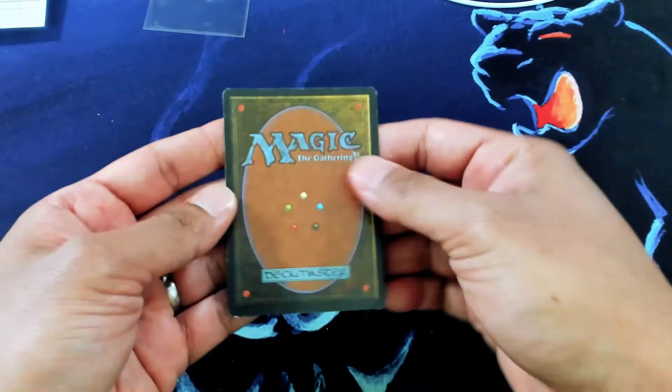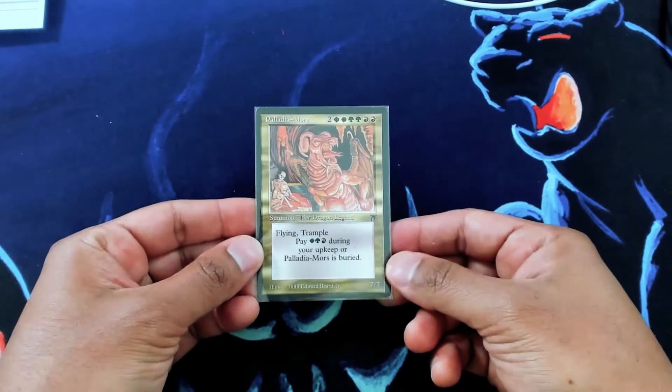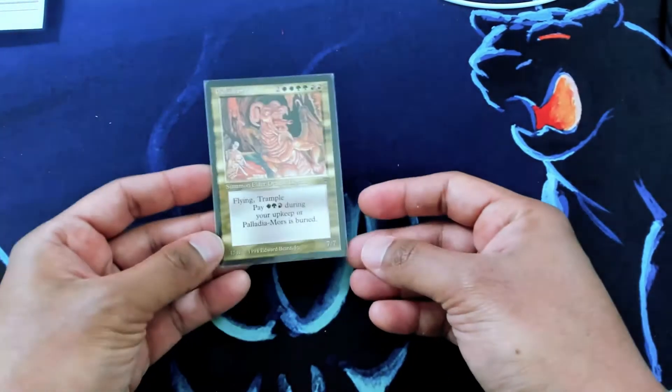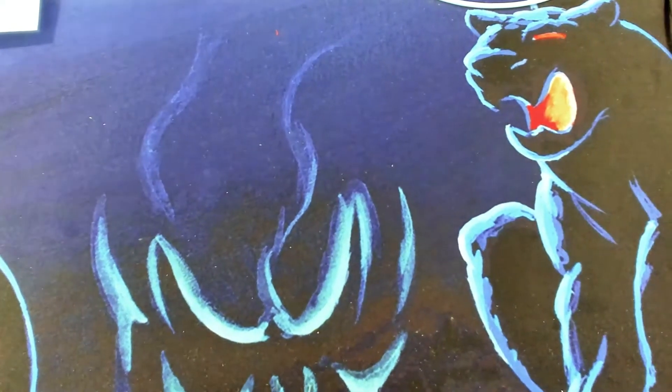Really cool Land Tax — great condition too. We'll get the Palladia. I haven't seen this guy before. These Elder Dragons are getting popular. I mean, they've been popular in decks, but it's cool to start to see these coming in as trade also.